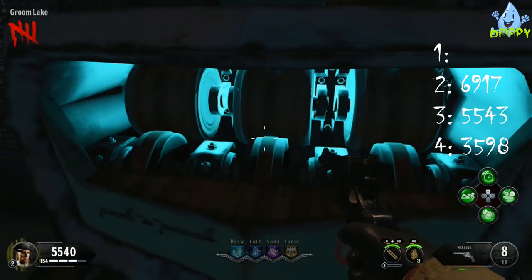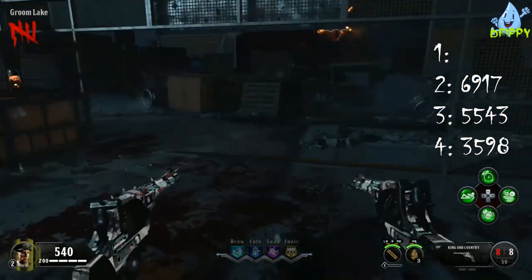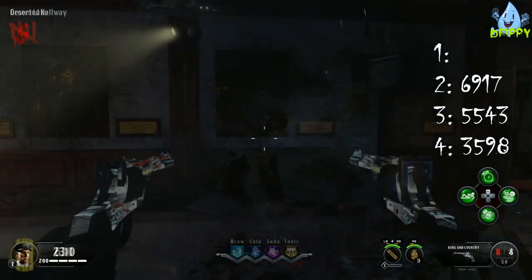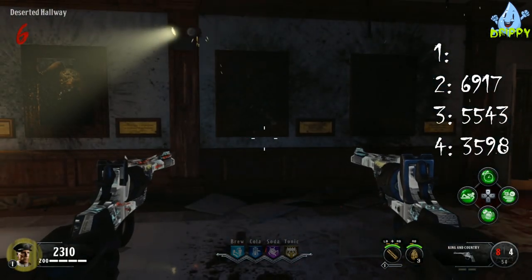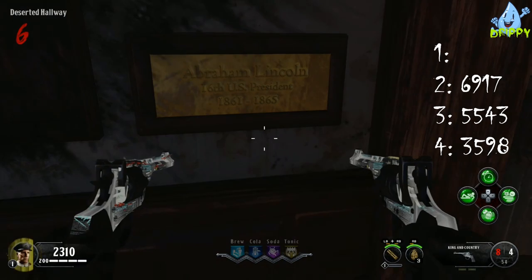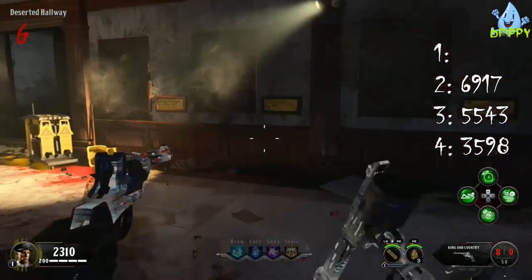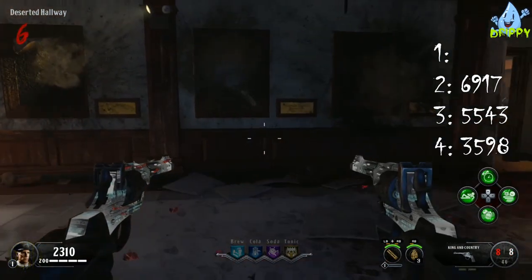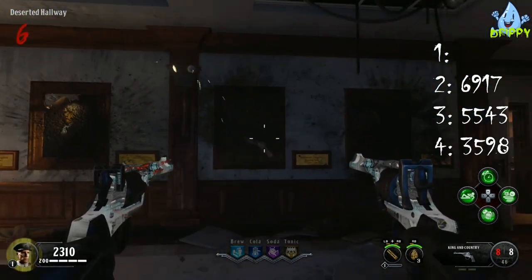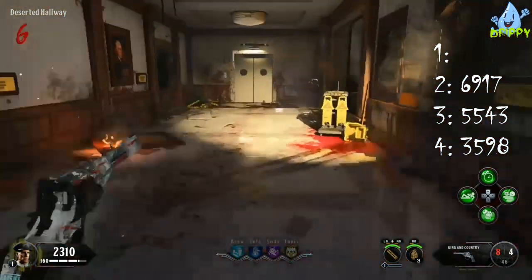Once you've got 5,000 points, activate all the DEFCON levers to DEFCON 5 and teleport to Groom Lake. Pack-a-punch your Wellington to get the King and Country. Once done, return to the offices and go into the deserted hallway to get the final code. Once in the deserted hallway, shoot the presidential pictures in this order: Washington, Hamilton, Franklin, and Lincoln. If that doesn't work, try shooting Franklin, Lincoln, Hamilton, and then Franklin.